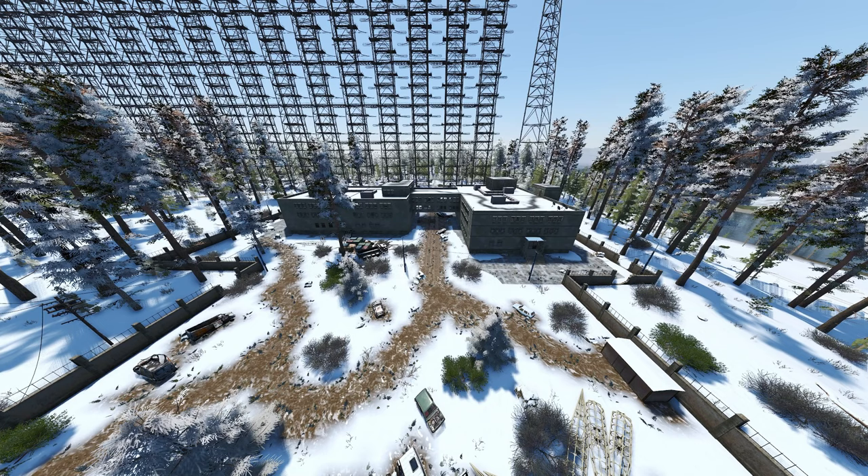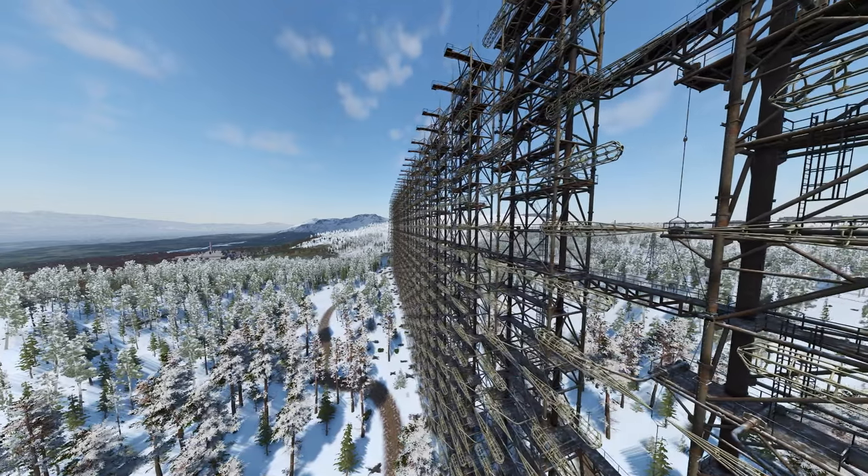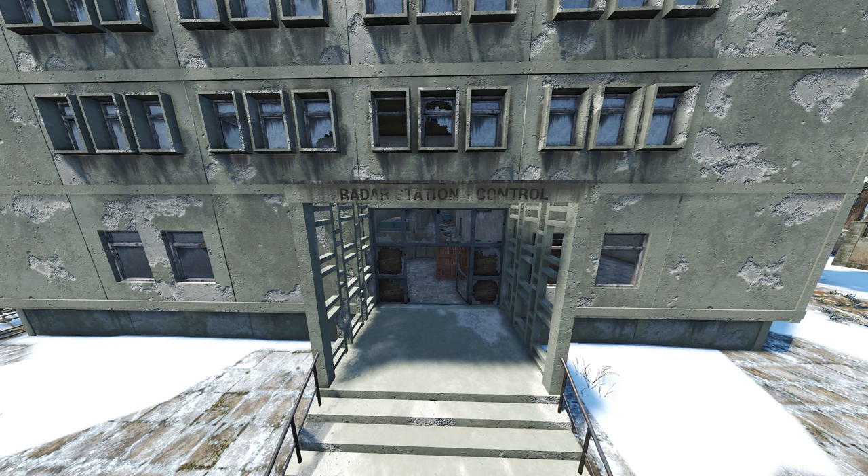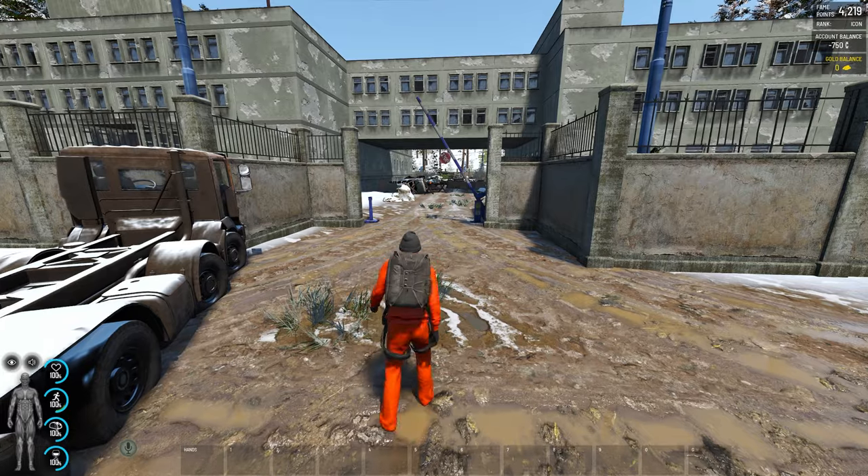This POI can realistically be broken down into three sections, maybe even four. The first section being the radar tower, the second section being the office building, third section being the control building, and the fourth section being the parking lot.